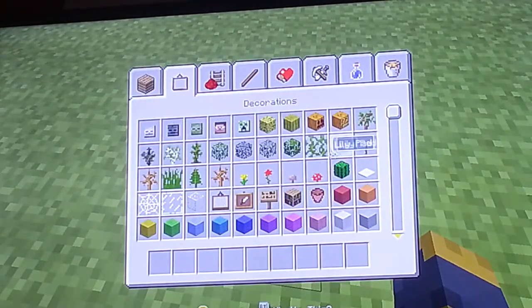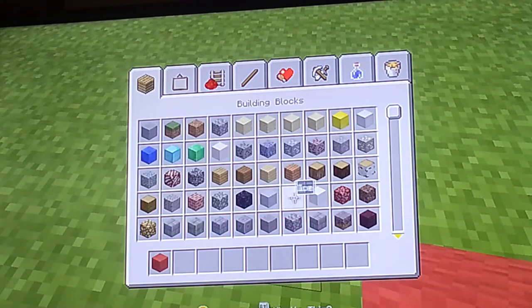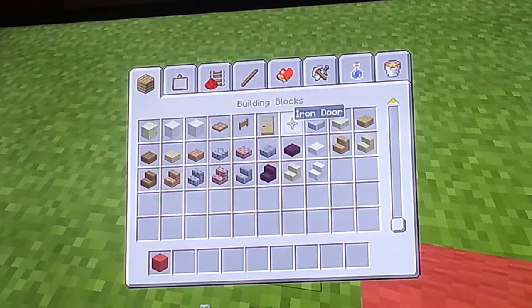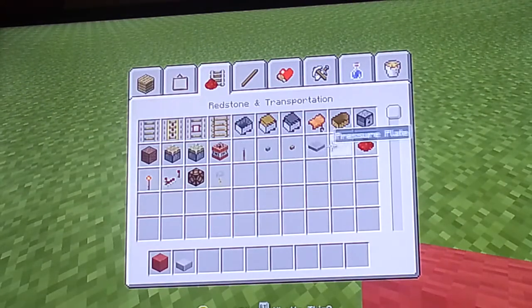So this is what you need. You can use any type of wall, but I'm just going to use red. Use stone slabs — you can use any. Then you need ladders.